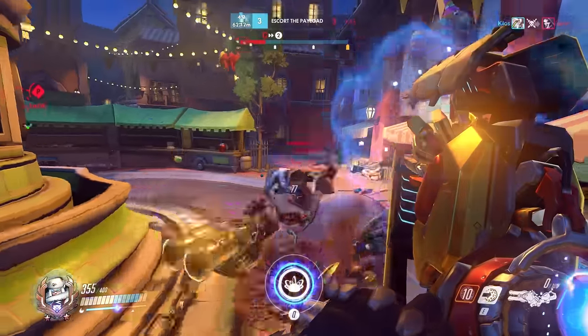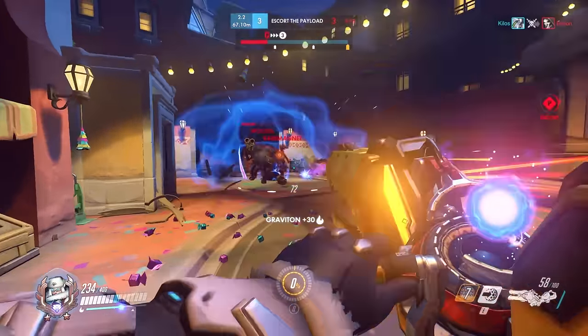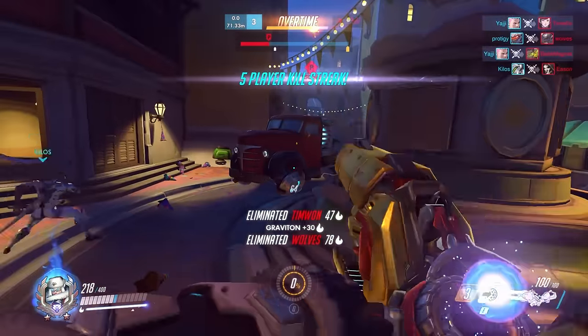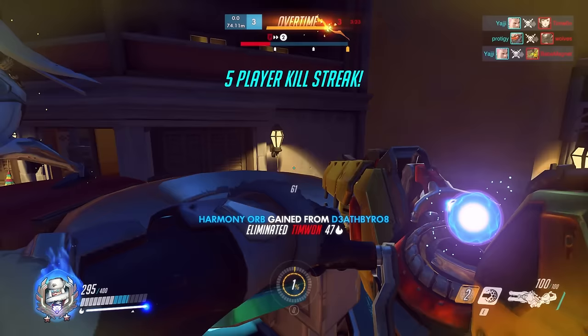D.Va, Roadhog, and Winston are the targets you want to be going for — they're big and hard to miss, and easy to charge your ult off of. Finally, you counter Zenyatta because you get to remove the Discord orb off of you or an ally with your shield.